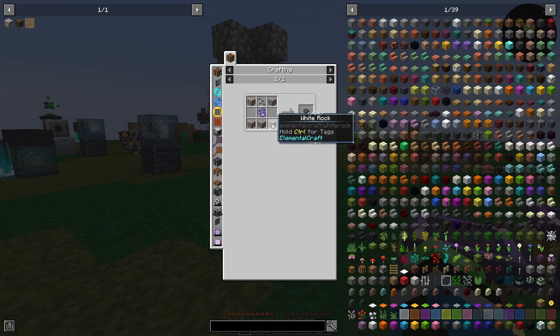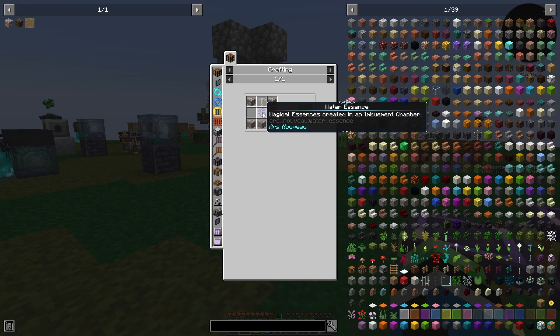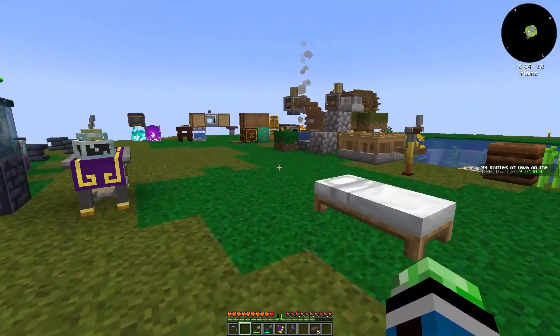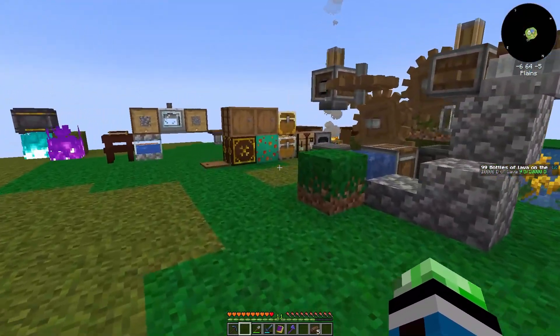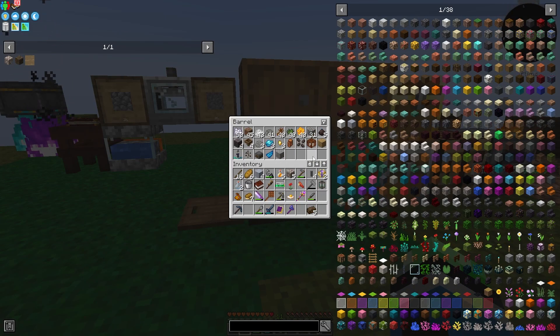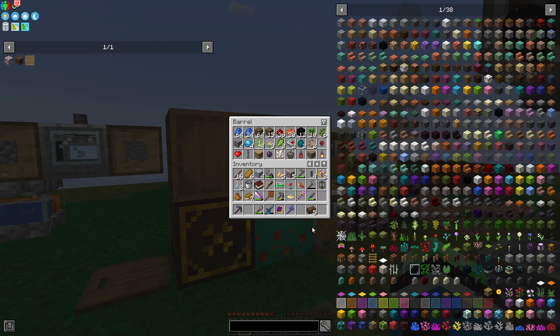Now we can get into the Petal Apothecary because we need five of those, and we also need Water Essence. So I need to grab some Water Shards — a Water Shard, I should say. Let me find one.